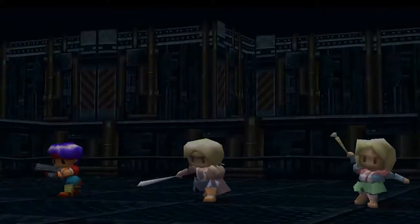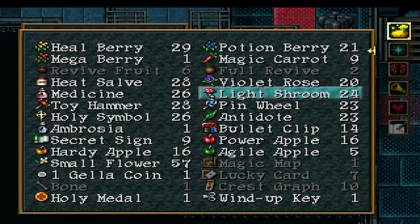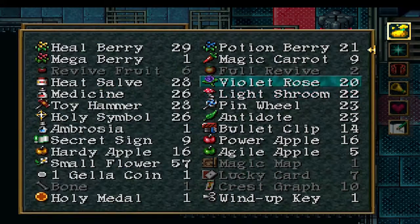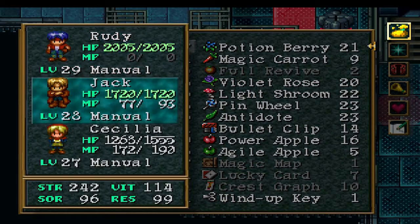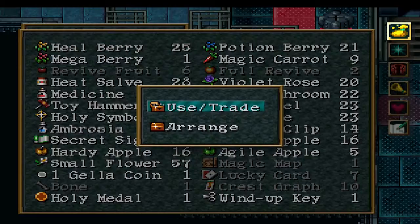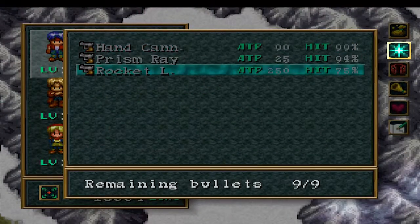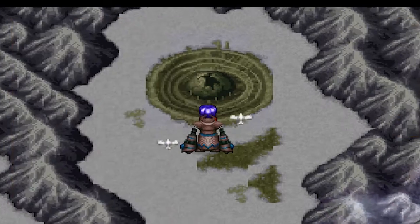Man, that was a harsh fight — just because I got sleep on the first turn! Let's use Light Shroom and heal up. I feel like coming back after I got heal berries, so I'll be right back. I'm back! I also upgraded Rudy's rocket launcher, so now I have 9 bullets and the maximum attack power! But I don't have many getas remaining, but that's okay.